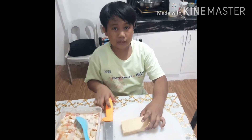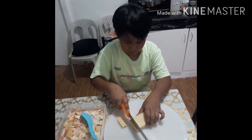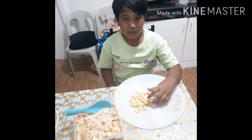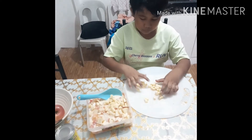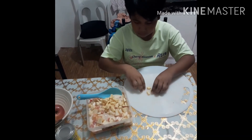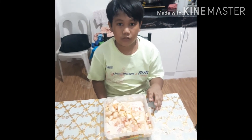Then slice the cheese and put it in the salad. Mix everything together, and this is how to make a food salad.